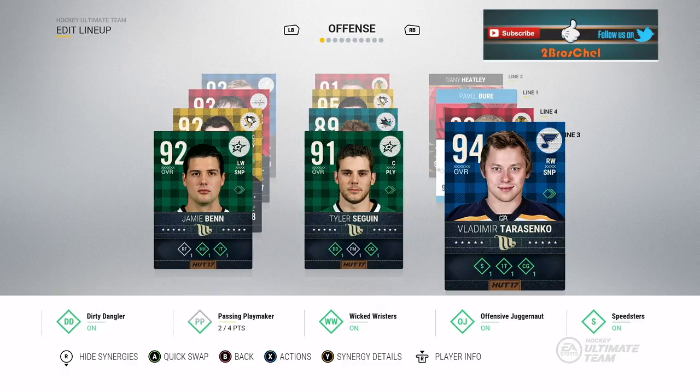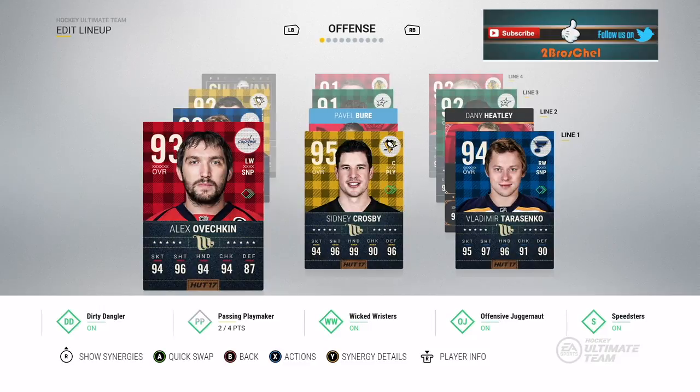All three of them are great playmakers, great snipers, decently fast, with some size in there as well. I felt like they'd mesh well together and be able to get some good scoring chances. He earned the spot through the review where he moves up to the first line for a bit with Movember Ovechkin and Movember Crosby.